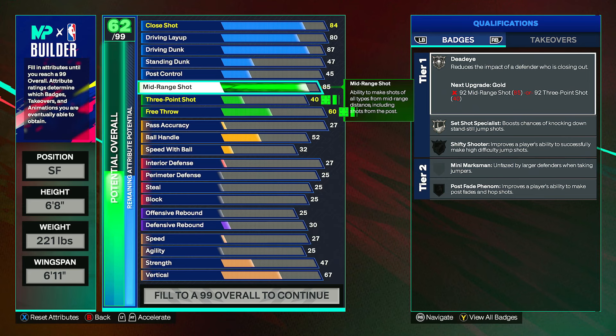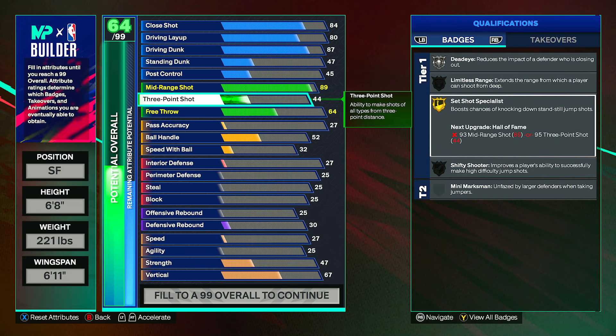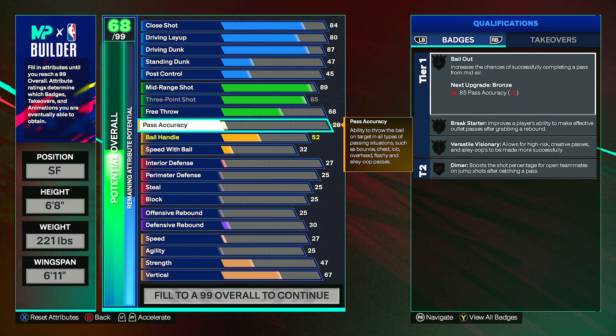Now onto the shooting — upgrade your mid-range all the way up to an 89. This is a very good shooting build; it gives set shot specialist on gold and you also have dead eye, which is very good. Three pointer can go up to an 85, which is max and gives limitless range on bronze. Your free throw you can bring up to a 68.